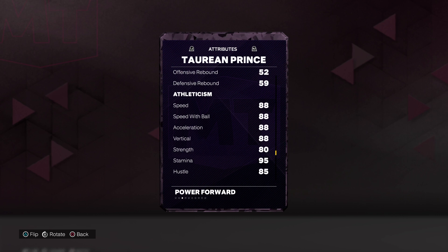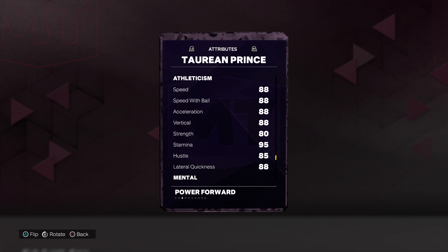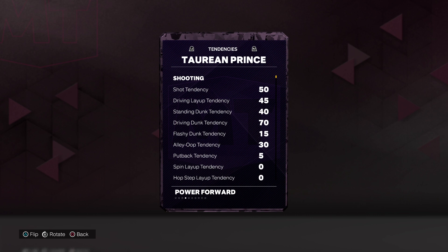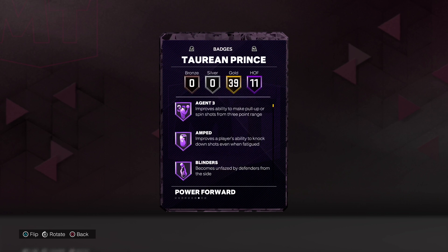88 steal, 90 perimeter, 87 interior. Only 50s on the rebounds. 88 speed, speed with the ball, acceleration, vertical and lateral quickness 90. 80 on the strength. We got 90s on all the mental stuff. 70 on the drive and dunk tendency.